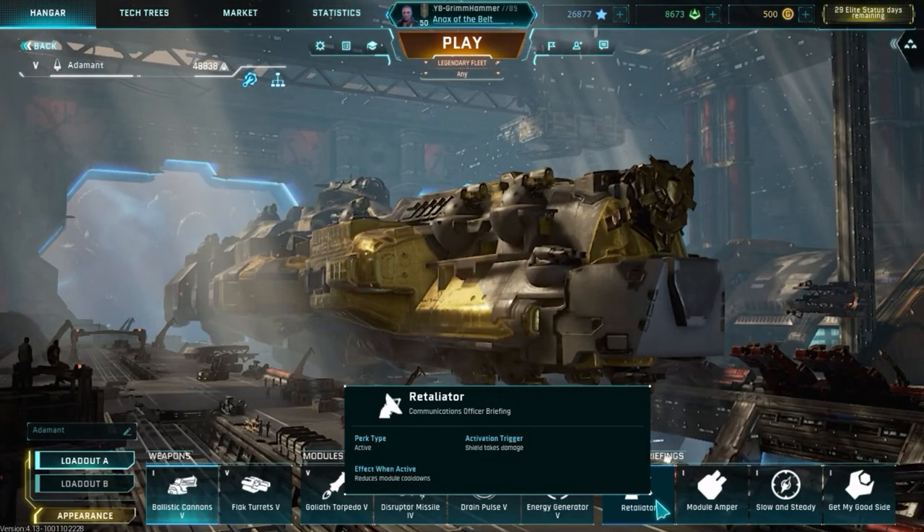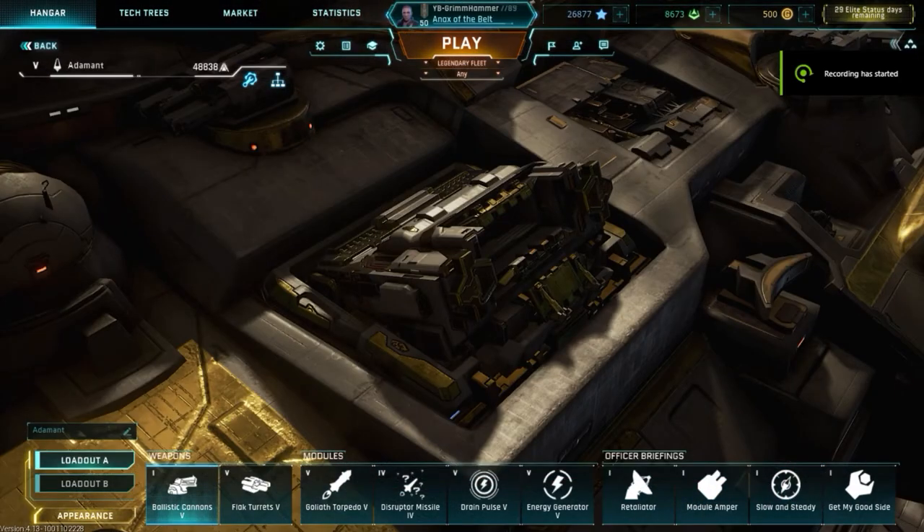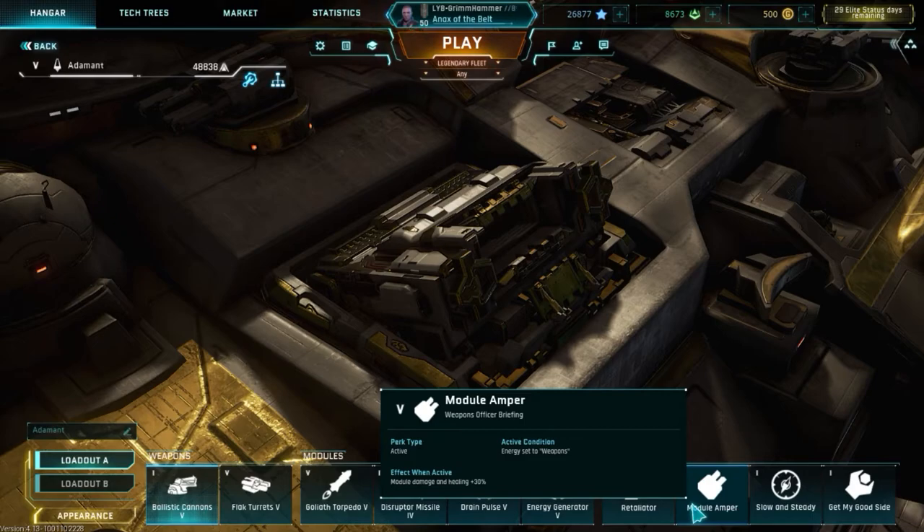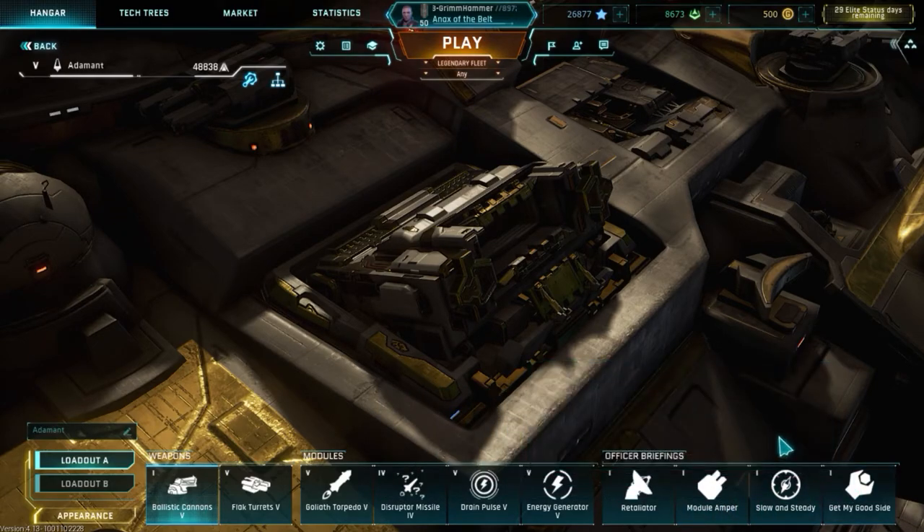Another thing I want to touch on briefly is officer briefings. Officer briefings are something you'll unlock at a later stage — tier three and higher is when you'll be able to access them. Officer briefings will drastically change how you position and how you play certain ships, but I'm not going to go too in-depth on that here because I'm making a dedicated guide at a later date that will cover officer briefings in depth for all ships.